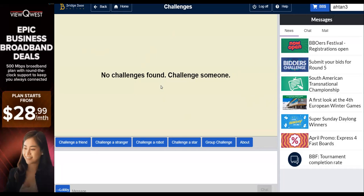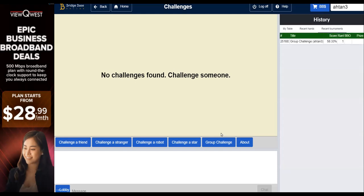So let's say you finish a challenge, which takes three days to finish. You can now go to your history — see the history tab on the right. If you click on the history tab, you see under recent tournaments. You need to click on recent tournaments and you see your group challenge appearing there.